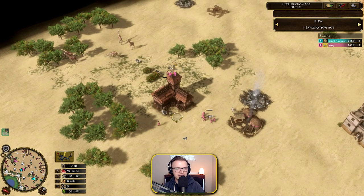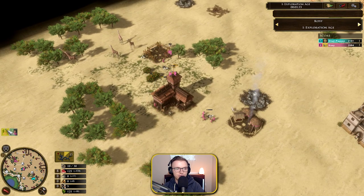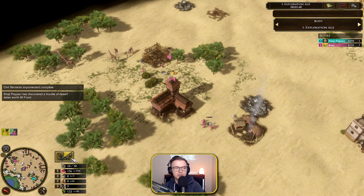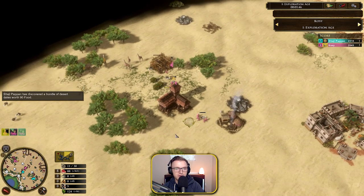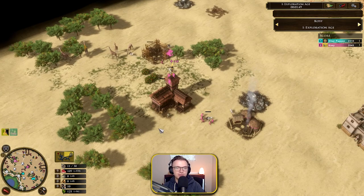Get three villas on wood — that's the first thing I'd suggest. Now we do see the village going down and the refugees coming in. That village most likely could have been built sooner, getting that XP in a little bit quicker and all the refugees on time as well. It's going to be on time anyway, but just have three villas on wood.